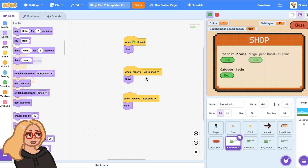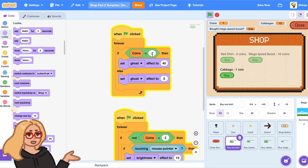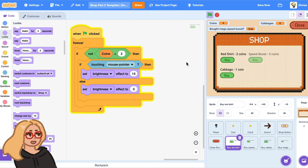One last thing I wanted to show you is how I made these buttons glow when you hover over them, and how I made them be grayed out if you don't have enough coins to buy that item. Depending on the cost of the item, if the player has less coins than that cost, then I set the ghost effect to 40 — that makes it look faded. If I set the ghost effect to zero, that makes it look not faded. To make them glow, if the button is touching the mouse pointer, it sets the brightness effect to 15, making it lighter. Otherwise, it sets the brightness effect to zero. I made it only do the glowing if the player has enough coins, so if it's grayed out it doesn't glow when you hover on it.